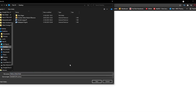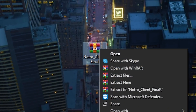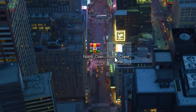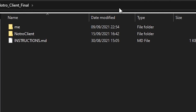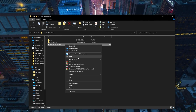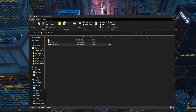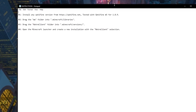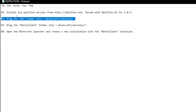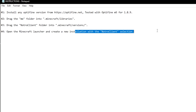We're going to go ahead and download it to the desktop. Very straightforward, very easy. So this is the client right here. Apparently you're supposed to extract this to the Notro Client folder, and it should give us another folder. We have the Notro Client final here, and it's a very small file — only five megabytes. There are instructions, which I'm going to open in Notepad. It says you want to install Optifine, which I already have. You can drag the Mi folder into the Minecraft libraries, then the Notro Client into the versions, and then open up the Minecraft launcher and create a new profile.